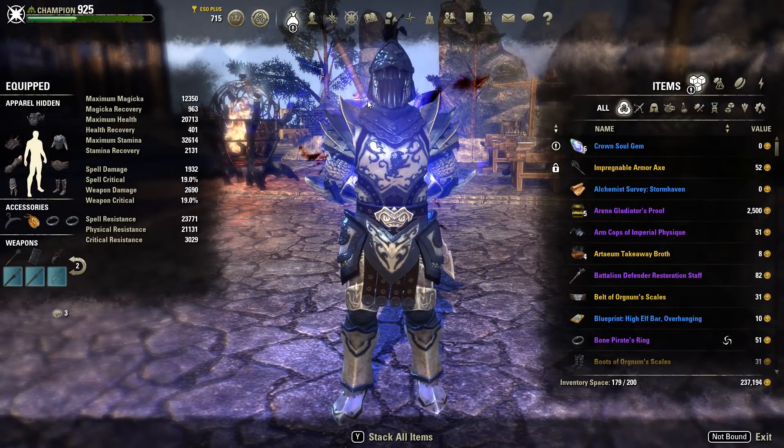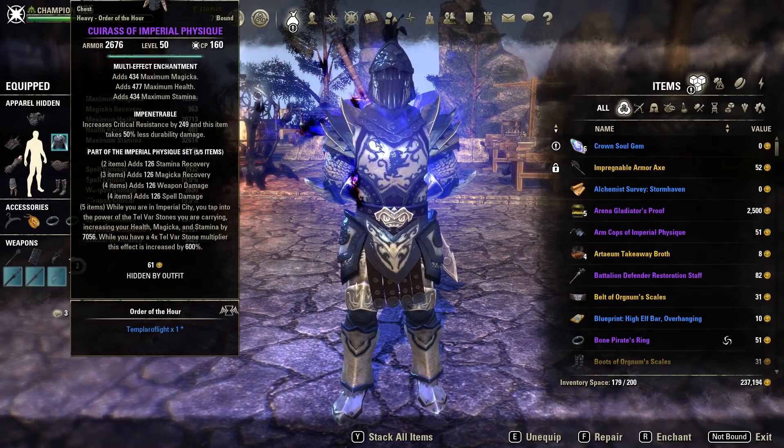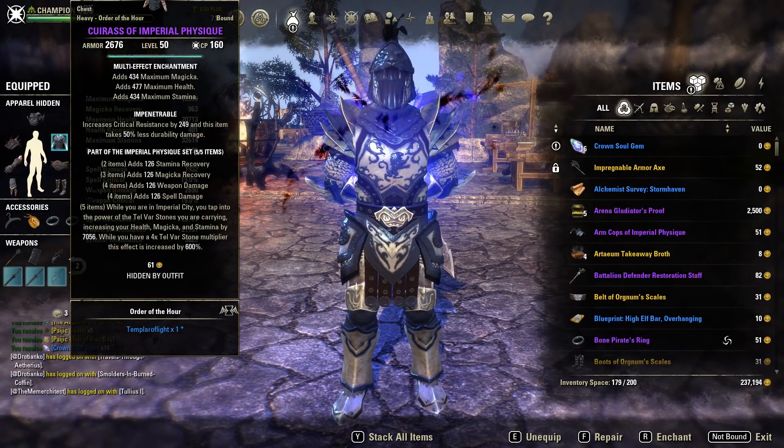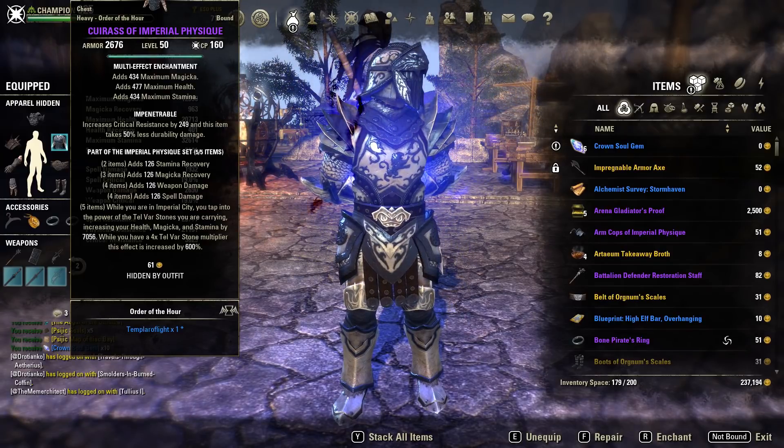So what sets do we use on this build? For the Imperial City setup I run the Imperial Physic set. If you don't know the set, it is incredibly powerful while you are in the Imperial City - you tap into the power of Telvar stones, increasing health, magicka and stamina by 1000. While you have a 4x Telvar stone multiplier this effect is increased by 600%, so currently it gives 7000 of each. The maximum is an increased 7k health, magicka, and stamina. The risk is that you need to carry 10,000 Telvar stones, and if you die in Imperial City you lose 50% of your Telvar stones. However, I really recommend this because it makes you so incredibly tanky and powerful.